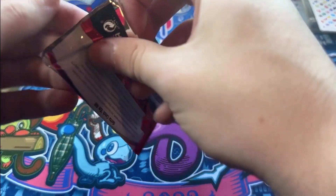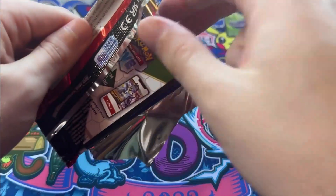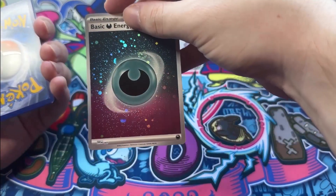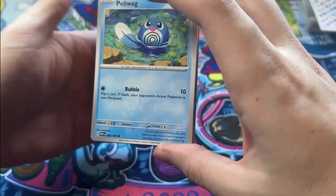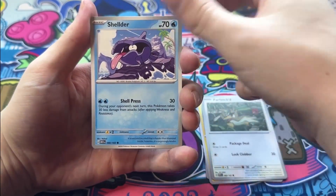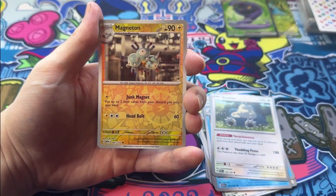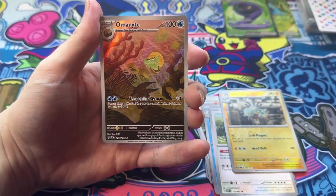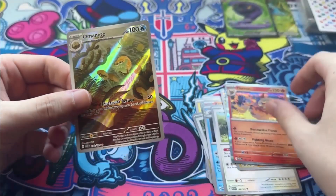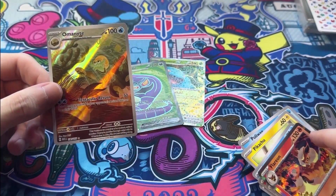Last pack! Last pack magic, come on, give me that good hit. Grass energy and a holo dark — nice! We got Poliwag, Pikachu, Farfetch'd — our first Farfetch'd — Shellder, Arcanine looking majestic, Tentacruel, Snorlax — this is a cool pack, a lot of cards I haven't pulled yet — Magneton, Omanyte, yeah I love these sorts of cards, and then we've got a Flareon! Oh it looks so cool, love these sorts of cards, I want to get more of these!